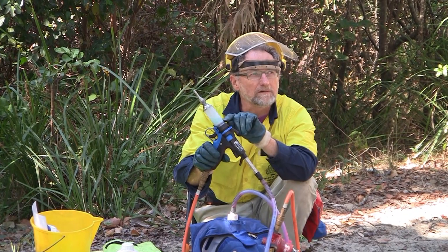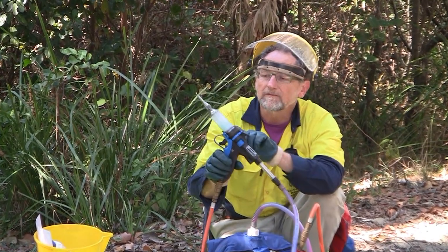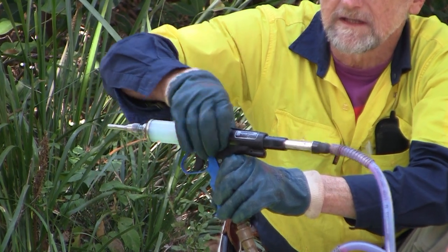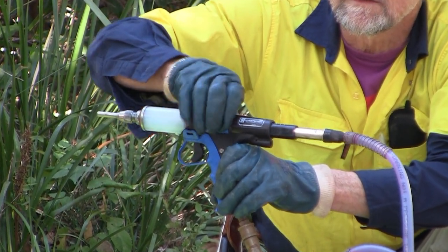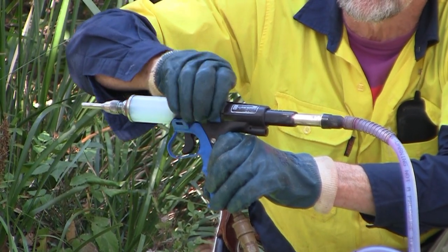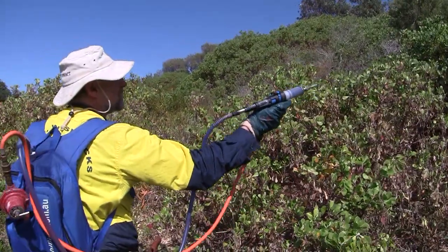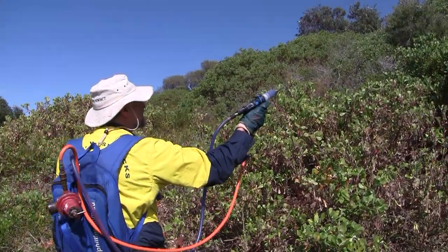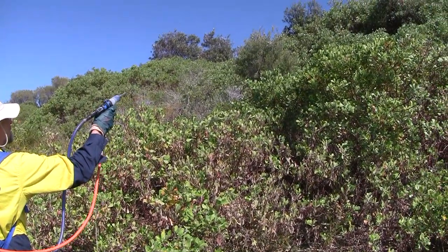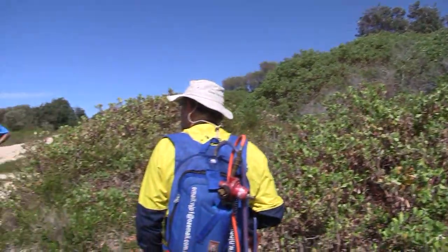We can adjust the amount of herbicide ejected every time we pull the trigger, from 50 millilitres down to about 10 millilitres. I'll adjust it to 30 millilitres to demonstrate what that looks like when applying it to a plant. At 150 millilitres, that's five pulls of the trigger — one, two, three, four, five. So that's quite a bit.